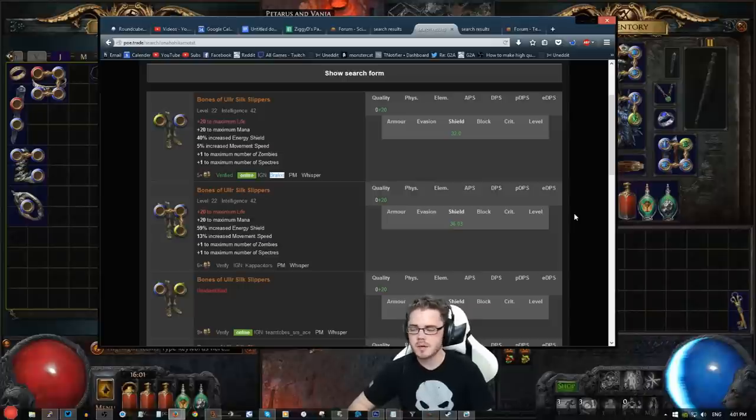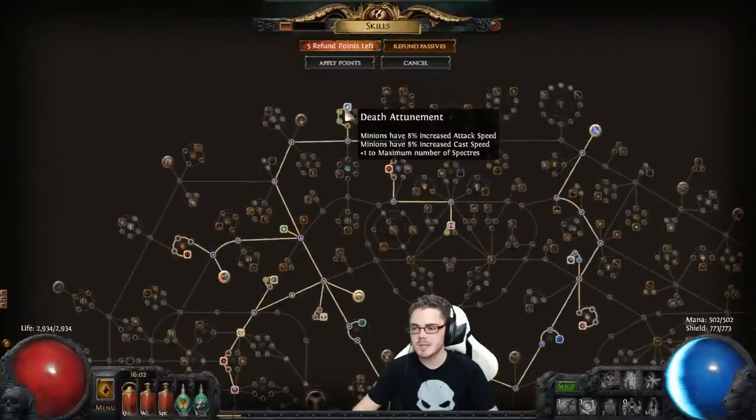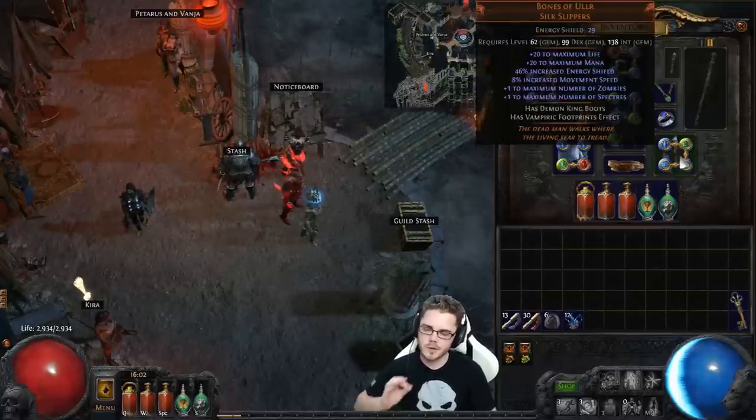Bones of Allure has become very expensive despite being a fairly common item — demand is high. I recommend just paying for a low roll one and trying to find a cheap one. Whenever I make guides like this, prices on recommended uniques do tend to go up. The plus one spectre is a huge boost to clear speed, so hopefully you can get in early and pick up a low roll for cheap. It's not 100% necessary though. The plus one spectre is very nice, but you can get away with two spectres once you get Death Attunement. Of the three items, you definitely want the plus two fire gems and at least a plus one minion helmet — Bones of Allure is very nice, but not mandatory.